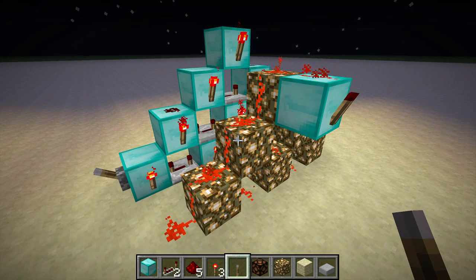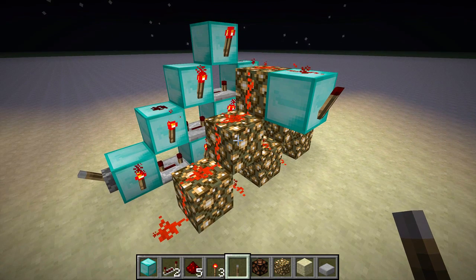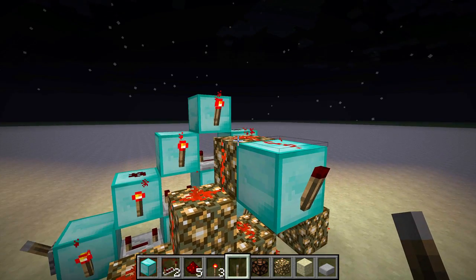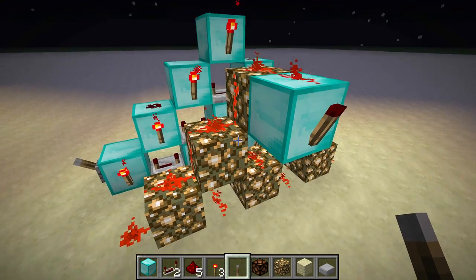The reason this works is that glowstone can have redstone dust placed on it, but it doesn't itself actually conduct redstone power. Furthermore, it doesn't break redstone connections like this, as long as the redstone power is traveling up in the circuit.